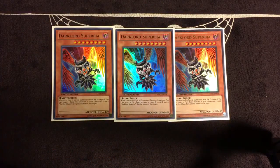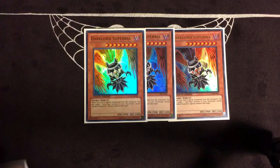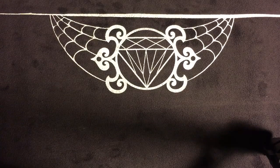I'm playing 3 Dark Lord Superbia. Superbia is the combo piece — you summon this off of Contact, then summon Ixchil or any of the other Dark Lords from the Grave. It's also Level 8, so you could use it as a Trade-In target.